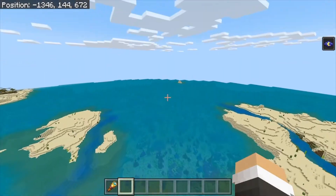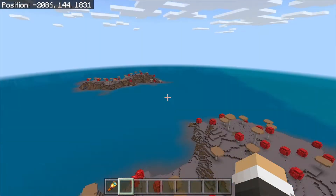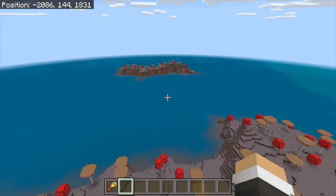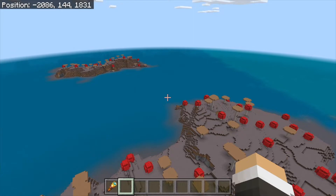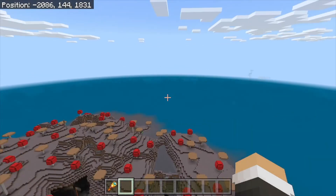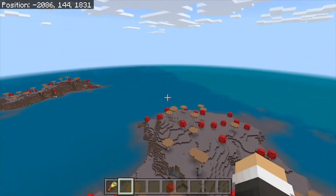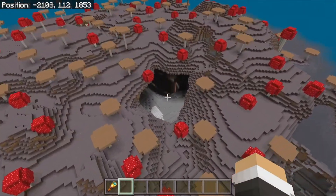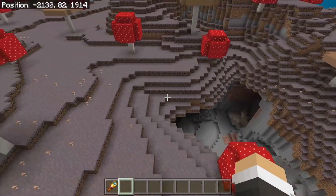Let me show you a mushroom biome and a badlands. Your mushroom island is right here in this general vicinity at negative 2086 on the x-axis and 1831 on the z-axis. It's not really that far — you're talking a couple thousand blocks, and most servers operate within 4,000 blocks, so this is well within your range. There's also a beautiful cave system right here underneath of this island — it's pretty neat.